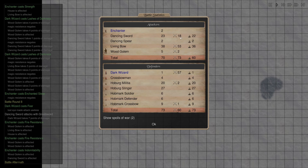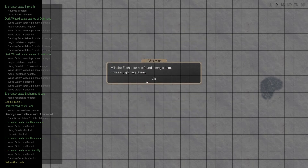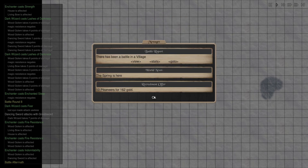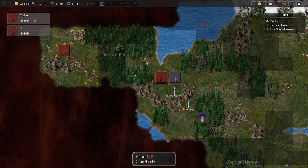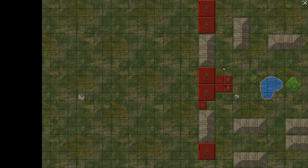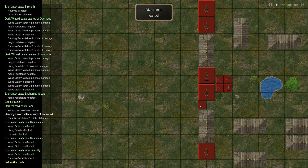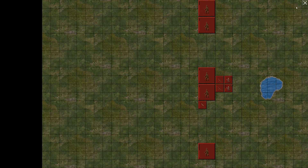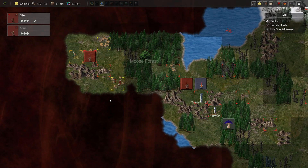Wood golems are still alive, for what that's worth. And we got the eye of night and enchanted spear. Well, this army was great. At least the wood golems still have a good amount of hit points left. Let's give that lightning spear to you.